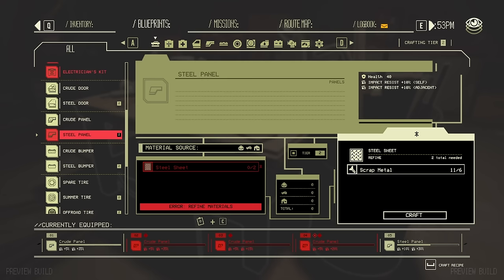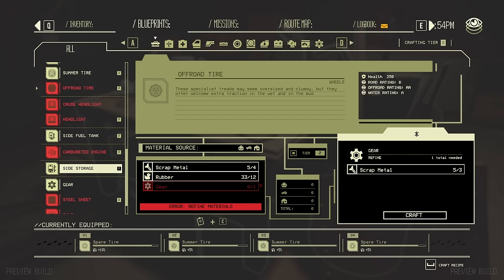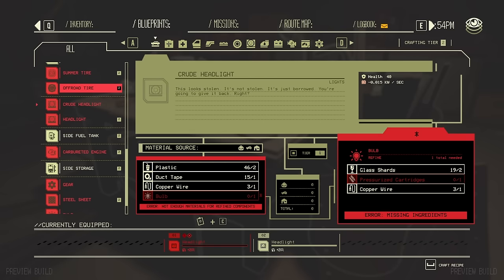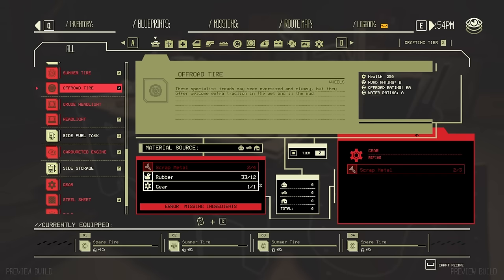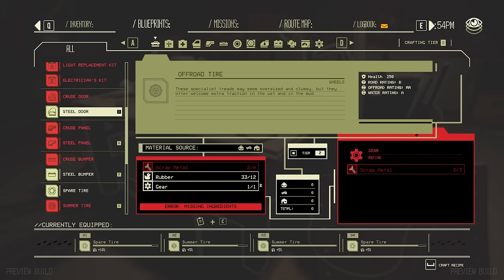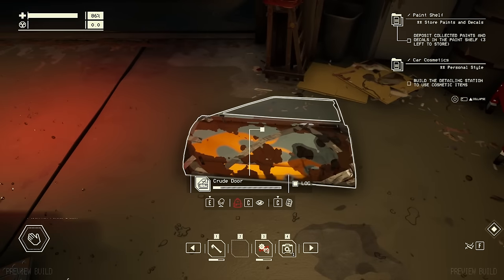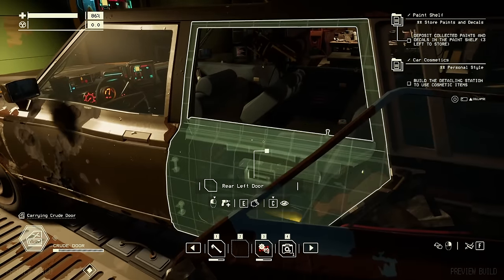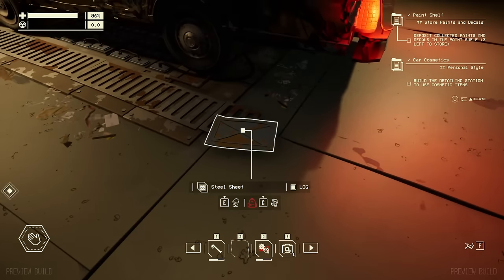I can actually do some more steel doors. What about steel panels? Let's see if I can craft some of those. I can do an off-road tire — I need to craft a gear. Can I do it now, or am I short on scrap? I'm short on two scrap metal. Oh, that's painful. There's a steel panel there. Do I have enough for a crude door? I don't think I do. I think this is about what we've got so far — there's not much more I can do.